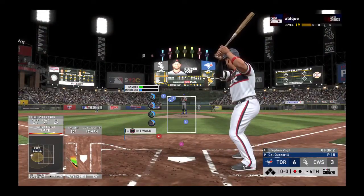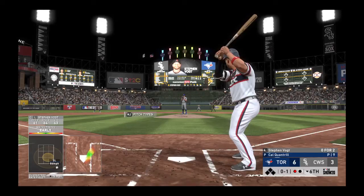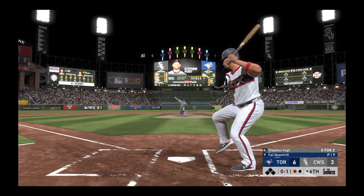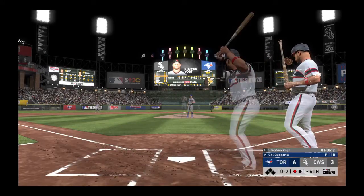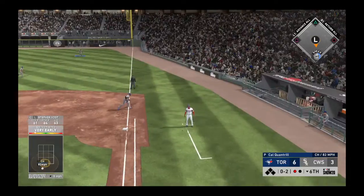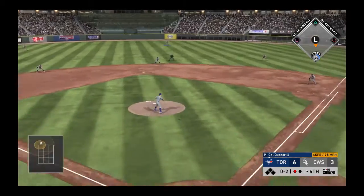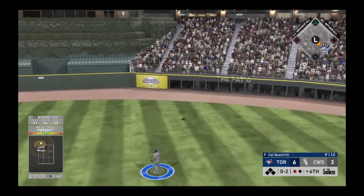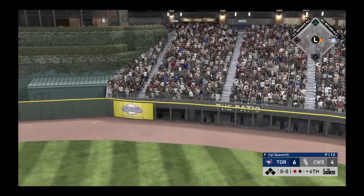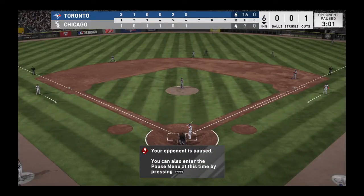Cleanup hitter Stephen Vogt steps in 0-for-2. Swing and a miss — 0-1. Three runs, six hits, no errors for the White Sox. He falls behind 0-2. A hit down the line at first is a foul ball — still 0-2. On the next pitch, a big swing and this ball is crushed to deep center field. Gone! An absolute bomb.